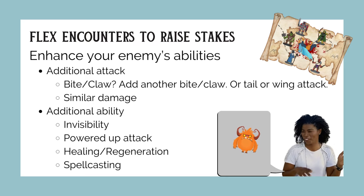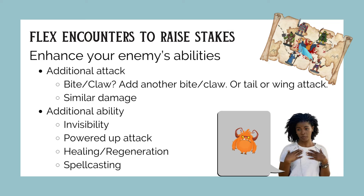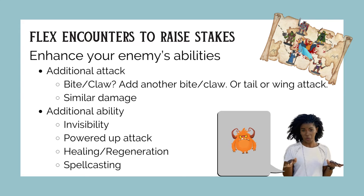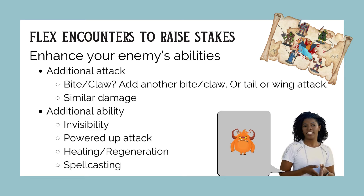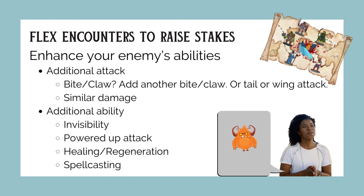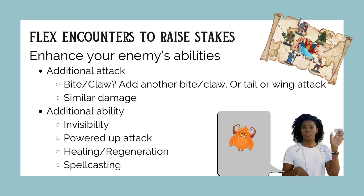You can also give your monster an additional ability. Invisibility is a great one because the players have to consider what they're going to do when they can't see the enemy — do they hold their attack or try to attack anyway? You could also give your monster a powered-up attack, healing and regeneration, or spellcasting. For these, make sure you telegraph in advance so it doesn't feel cheap. Give them a round where you describe the monster's throat starting to glow with blue magical energy, building and building, so when it unleashes a lightning ray for 10d10 damage, it makes sense.